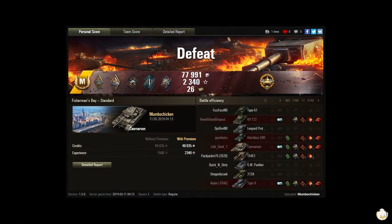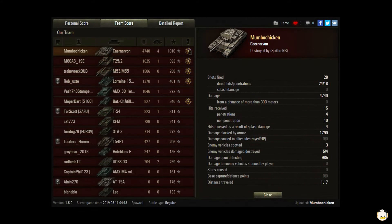Look at that — an Ace Master and a defeat. That's pretty good; I get a lot of defeats and don't get any Ace Masters. You got Bruiser, Arsonist — he set a tank on fire. 77,991 credits, 2,340 experience, 26 bonds, and a High Caliber. 4,740 damage, four kills, base XP of 1,010. You fired 28 shots, hit 24, penned 18, got 1,790 blocked in damage, and 985 in assistance.